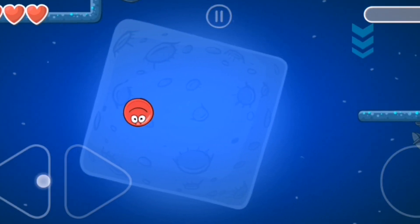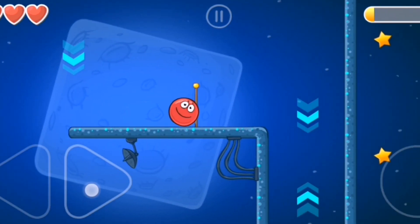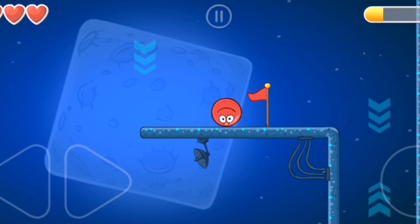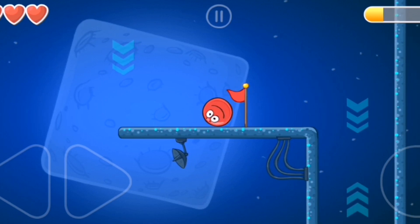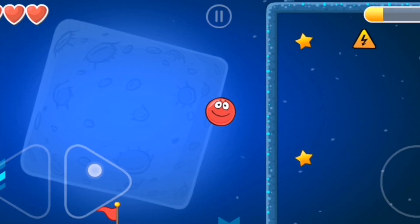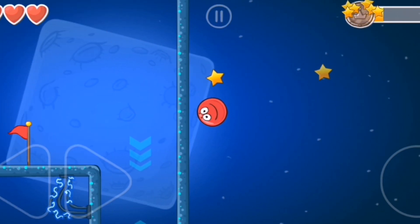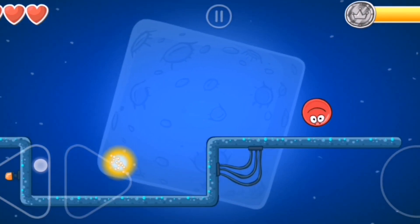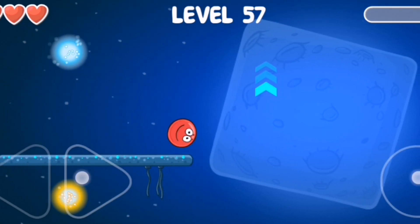Okay, whoa whoa whoa — up and down, swirly whirly, into the portal to the next level. Level 56! Let's just go up and down, up and down. Now these turn blue. I know we can make this. He's just upside down — go up and go down and then go there, there, there.